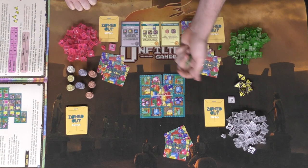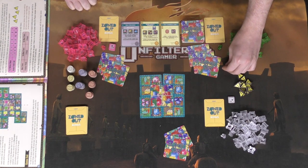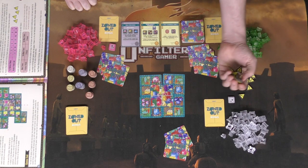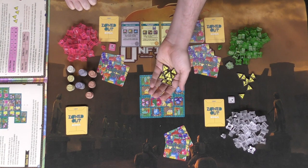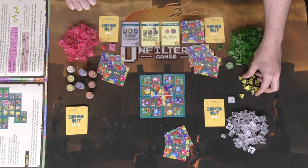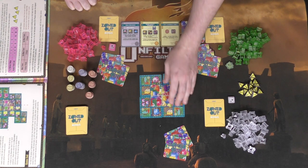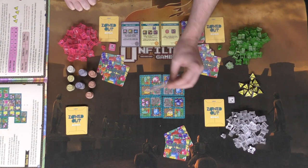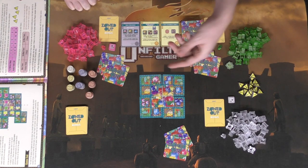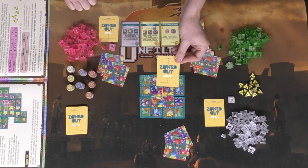Each player also gets wild tokens, used because certain cards have wilds on them and you need to distinguish whose wilds are whose. There are also caution signal tokens — during the game you can take these to exchange your hand at the cost of points. You'll also get a bunch of tile slash cards which you place on the board in a two-by-two, placing all the negatives in the center, then placing a double-sided card in the middle and removing all the negatives.